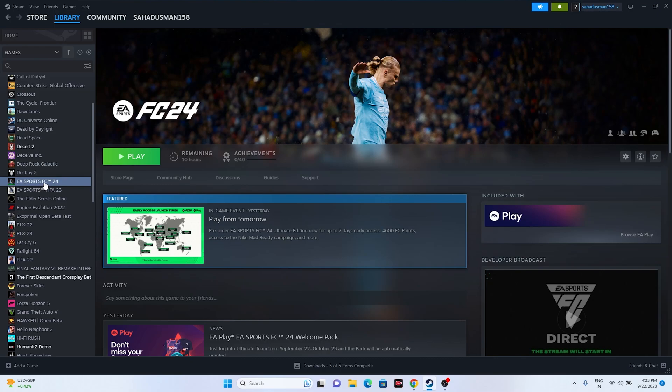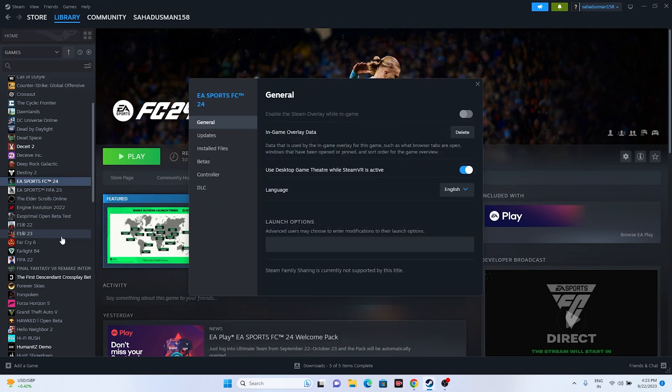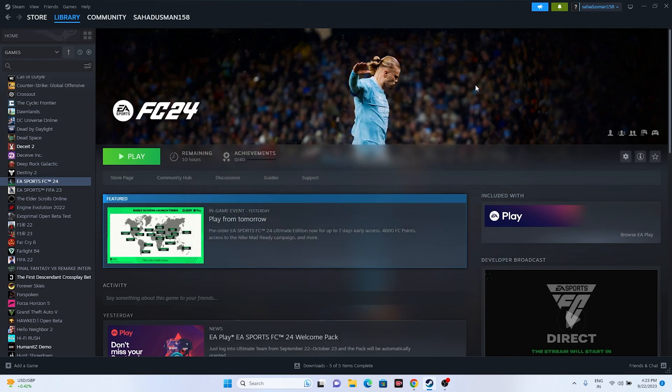The next fix is to disable the Steam overlay. Right-click the game in Steam, go to Properties, and find the Steam overlay option. If it is turned on, turn it off. Then try launching the game.